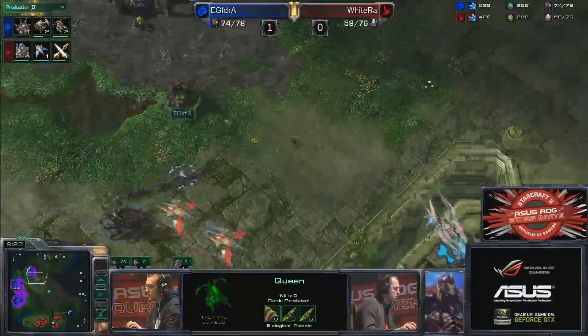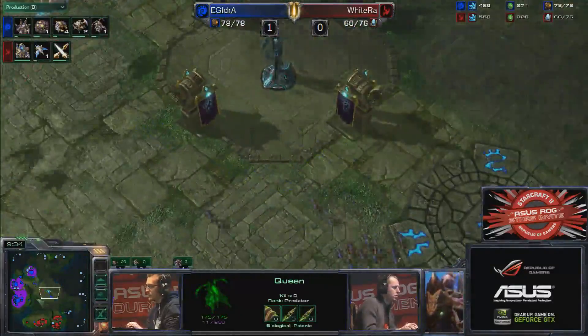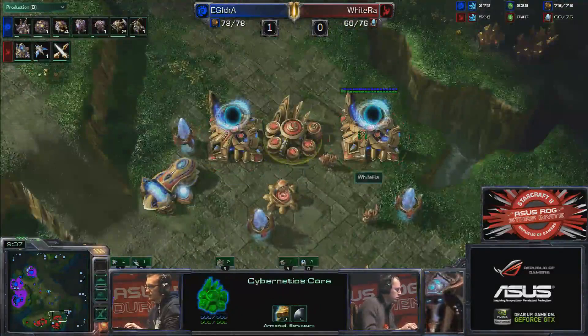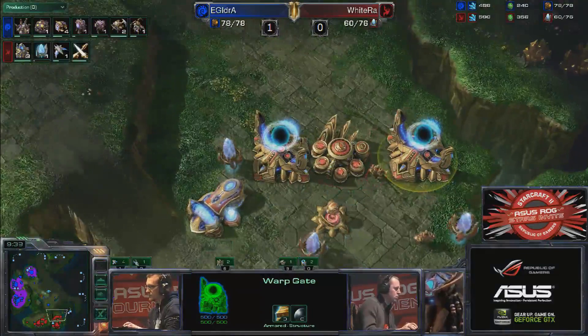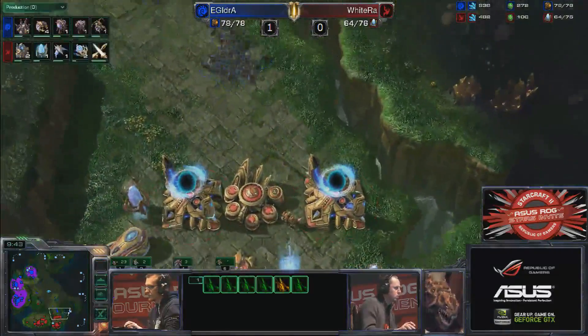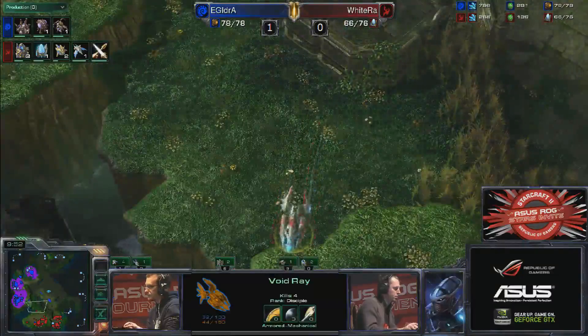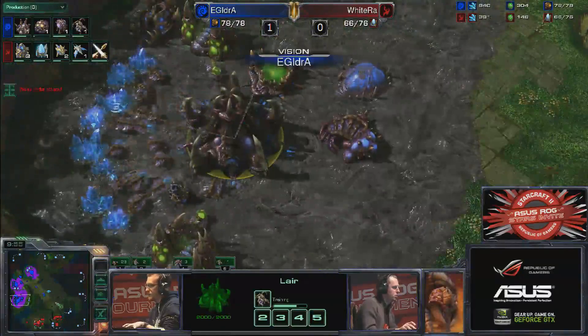Lings coming in to try and deal with these couple of zealots, but there are enough on the ground to continue the pressure. Here come the speed lings from the back — there's the lift. He'll be able to grab at least one more queen, maybe even the second queen — in fact almost certainly the second queen. Whiteral deciding to back off; he could have killed that queen honestly, but there's another queen coming in from the top. So a little bit of harassment done, and now lings are looking to push their way in and poke at the front. Idra is at a comfortable drone point right now — 46 drones — squeezing in four more as well.